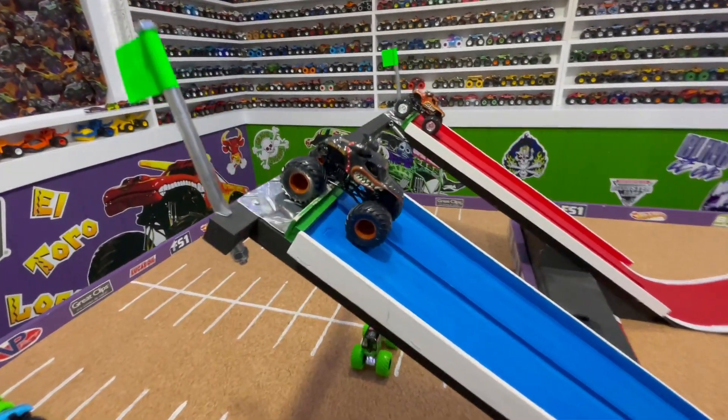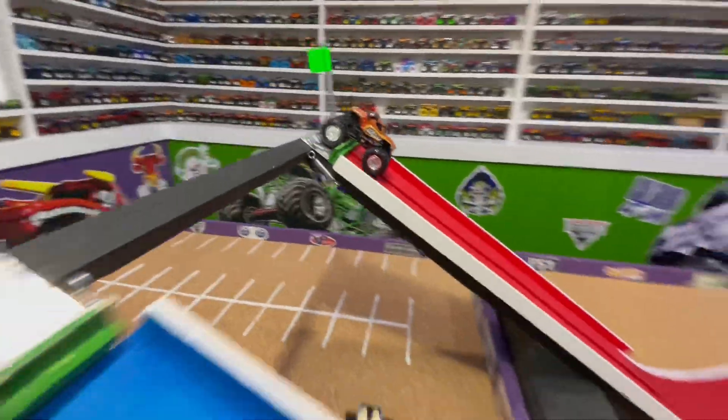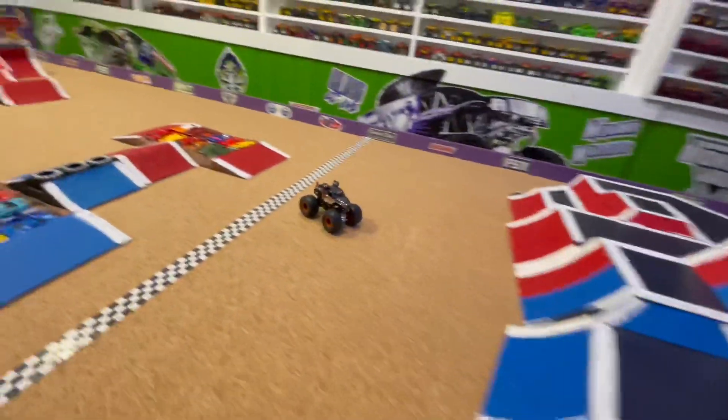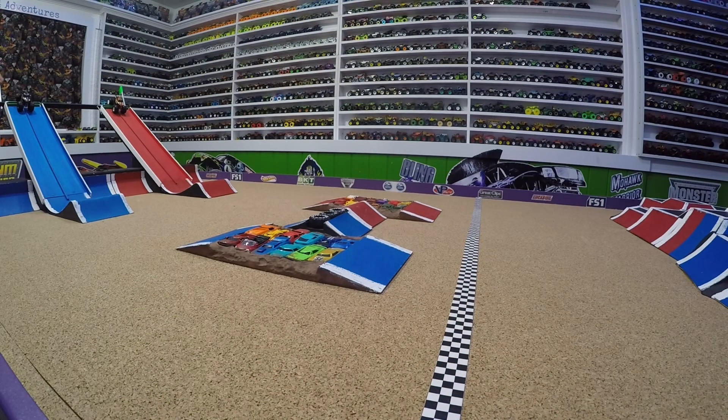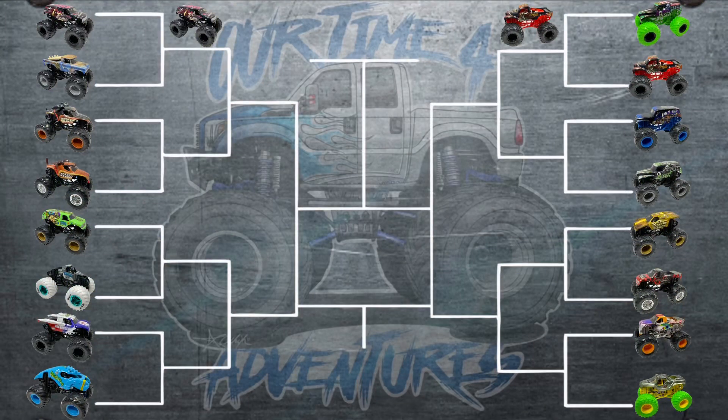Up next we have two-time defending champion Monster Mutt Rottweiler taking on Monster Mutt. Here we go down the ramp — Monster Mutt turns at the base of the jump, completely crashes before even getting into the cars. Rottweiler wins. In slow-mo, Monster Mutt looks good but as he hits the jump something must break because he just turns completely sideways. Rottweiler, up over the cars smooth, jumps at the end, over the line for the win. Can anyone take down Rottweiler? He's won the last two tournaments and still moves on.